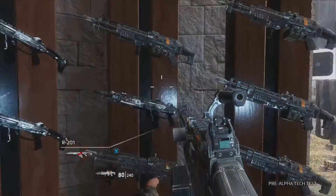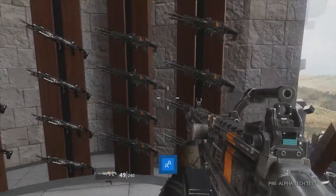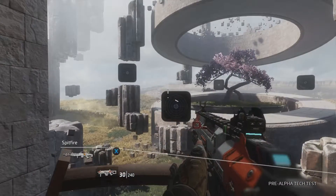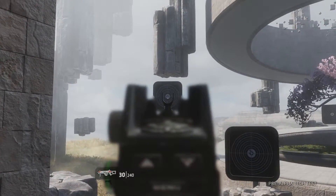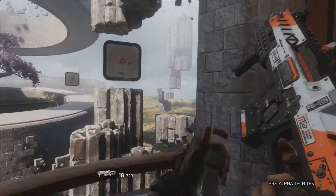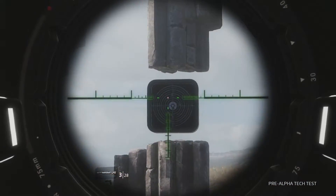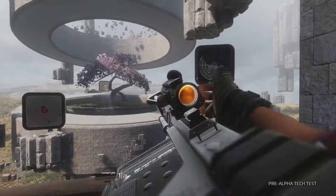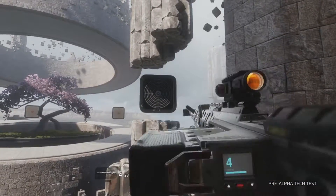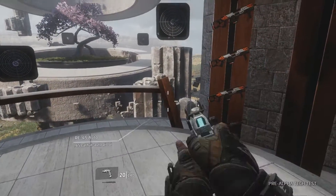We're now going to move on to the Spitfire LMG — that's what the LMG sounds like. Next we've got the KART SMG, which was one of the weapons in Titanfall 1 — this is what the KART SMG sounds like. Then we've got the Kraber, which is the sniper rifle — sounds quite good actually. They've obviously made a lot of sound improvements in Titanfall 2 compared to Titanfall 1, which is very good. And that is all the weapons we can fire in the test range.